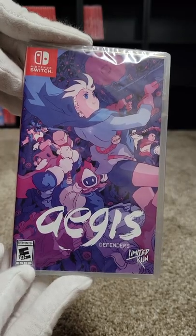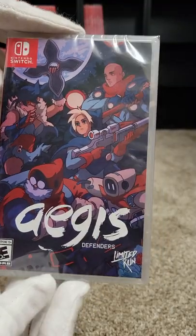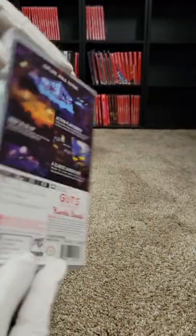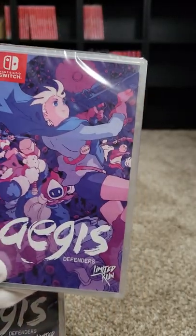Next we have Giga Wrecker Alt at number thirty-three. This one was made by Game Freak, who mostly do Pokémon, and this is one of their non-Pokémon games. For number thirty-four we have Aegis Defenders. We have two of that one as well — one is Best Buy and the other is through the Limited Run company.